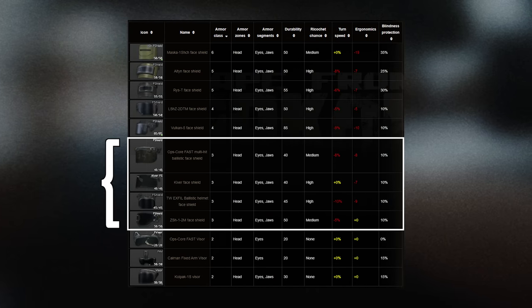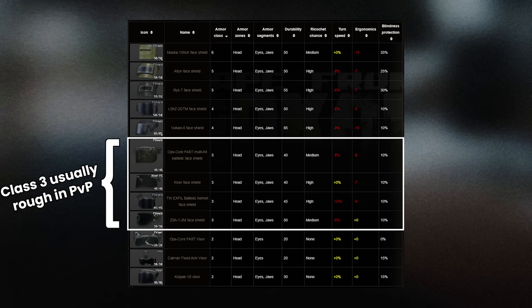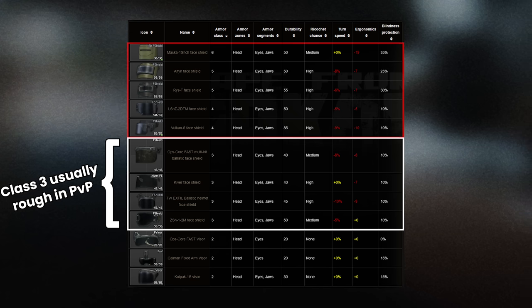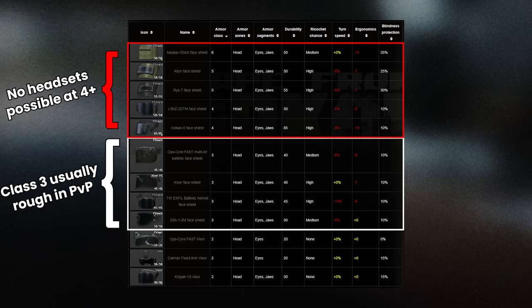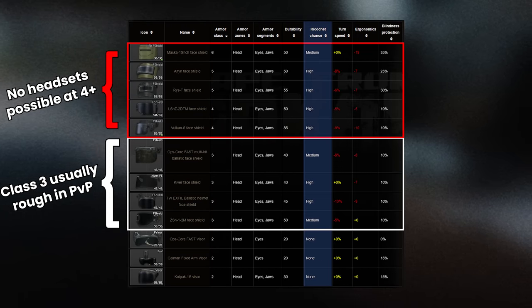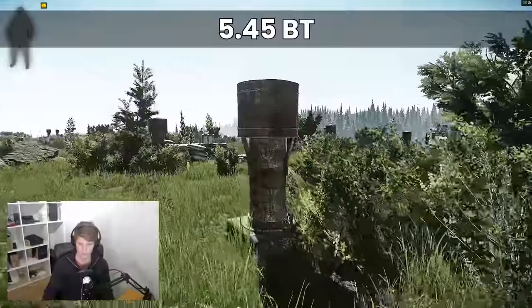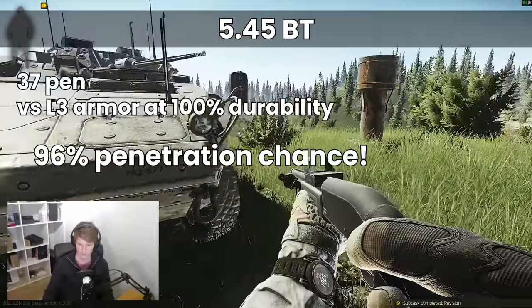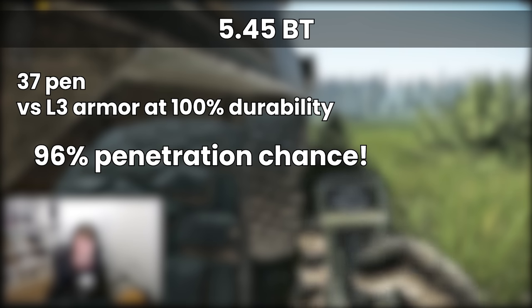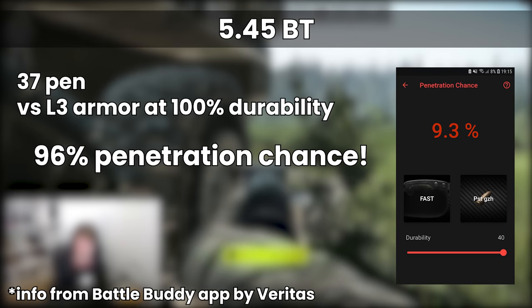Class 3 is also not amazing. You shouldn't even be looking for PvP with less than level 4 as regular thorax protection. With face shields, you cannot wear a headset at all with better than level 3 protection. If you do get hit in the face with anything half decent, you're really hoping for a ricochet. BT, which is a well-used round at 37 pen, has a 96% chance to penetrate through level 3 at full health, although 9mm PST rounds are only 9%, giving context as to what these face shields are designed to do.